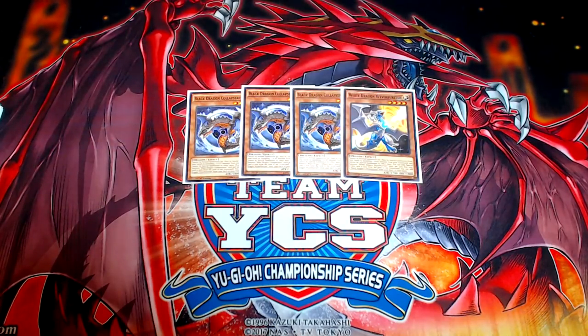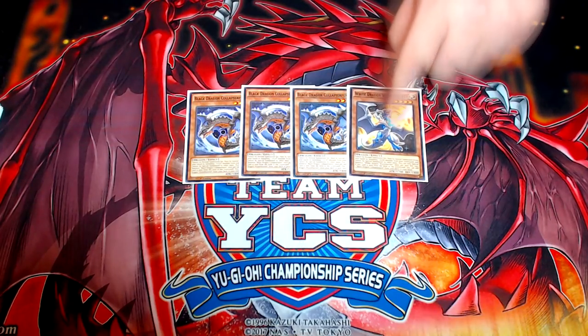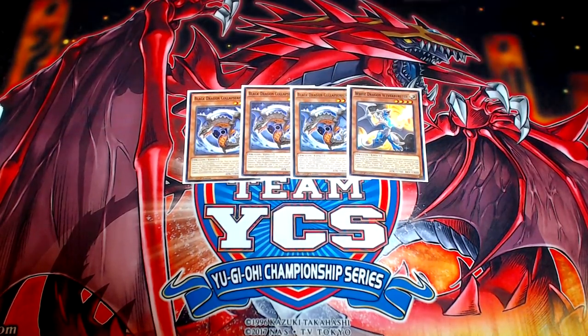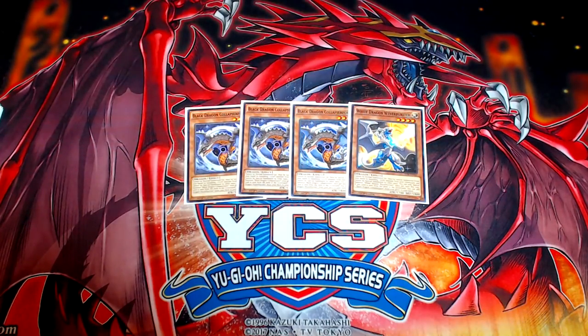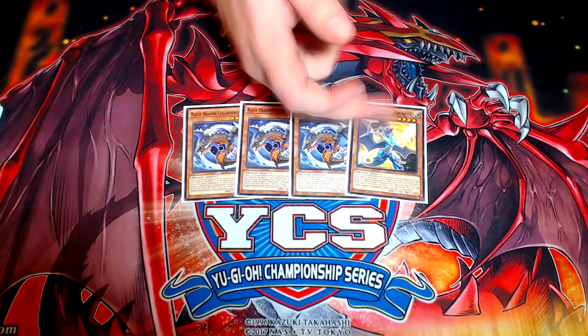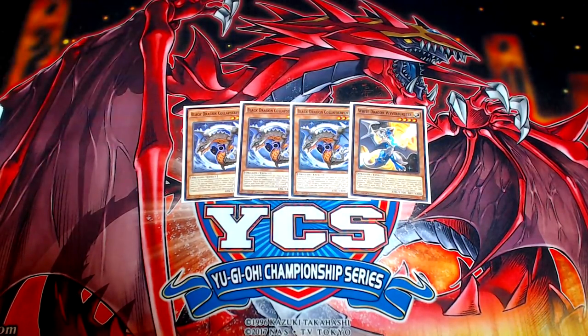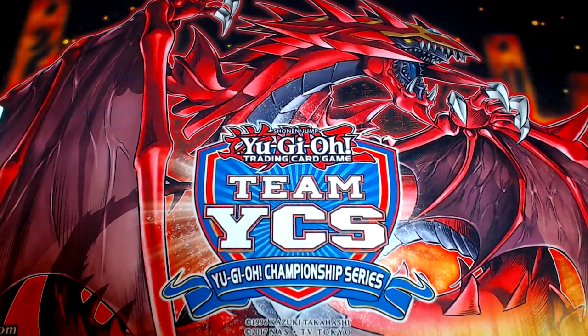That's the 15 Crusadias — you shouldn't be playing any less than all 15. But no Rescue Cats. Three copies of Black Dragon Collapserpent and one copy of White Dragon Wyvernburster. I honestly wish I could play more of Wyvernburster — I want to play at least two — but this list is already at 41 cards and there are other cards I want to play more of. These cards are your best extenders if you draw them. I don't want to go too high over 40 cards.